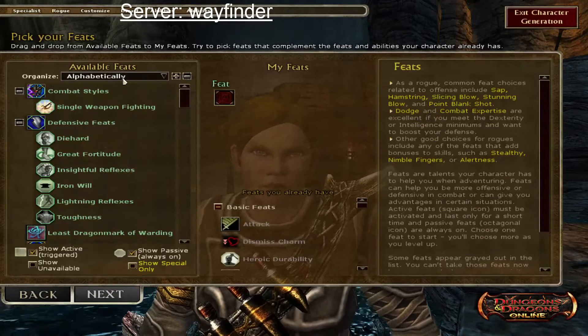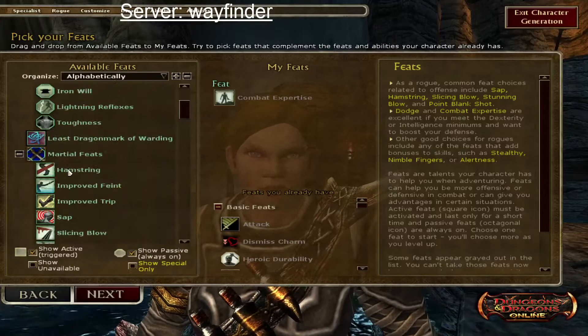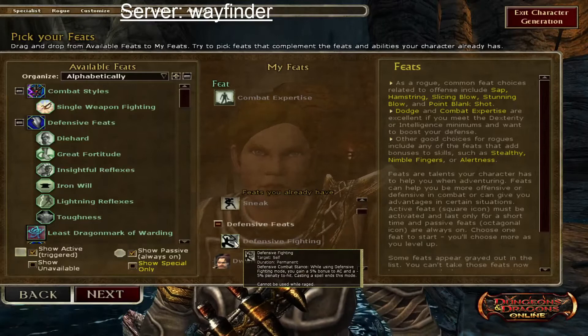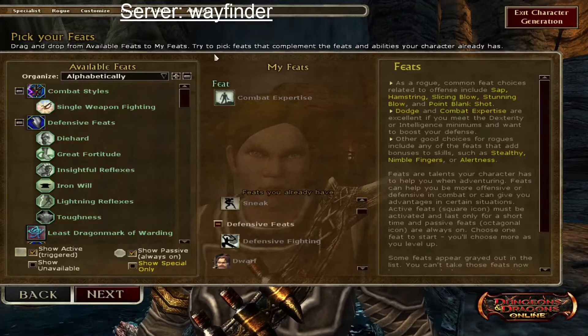For our first feat, instead of single weapon fighting, we're taking combat expertise. Defensive fighting only gives a +5 bonus to AC, whereas combat expertise gives +10 — both with the same -5 to attack rolls. So combat expertise is the better choice.